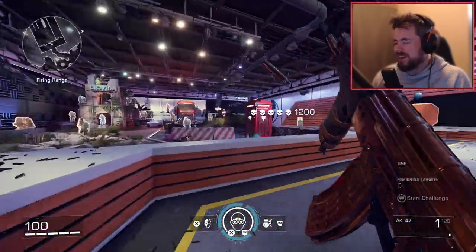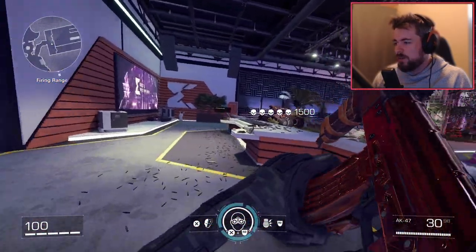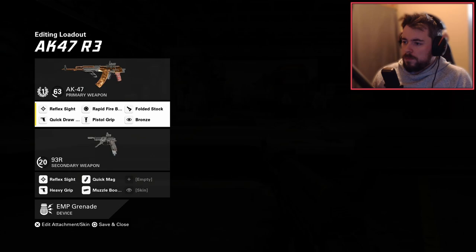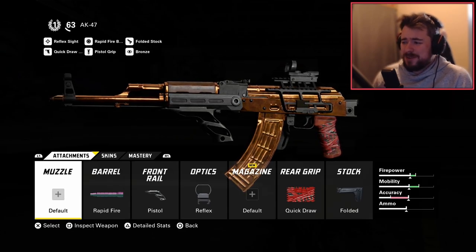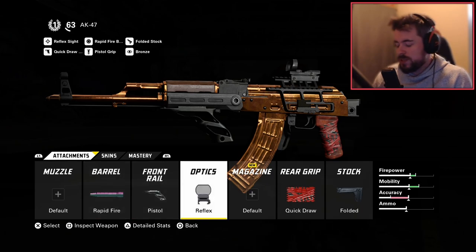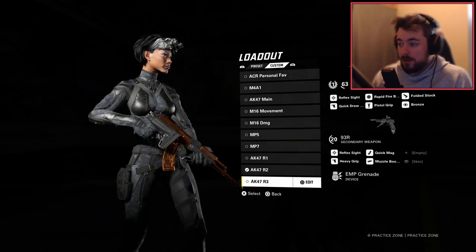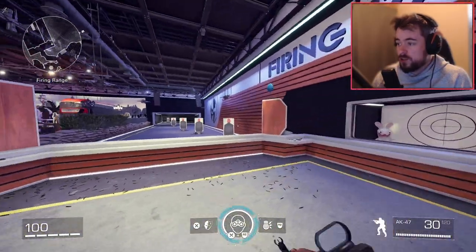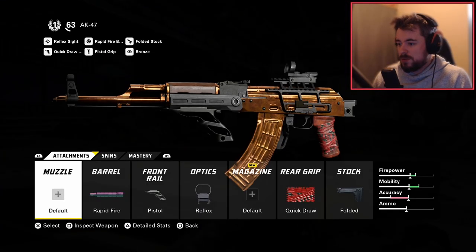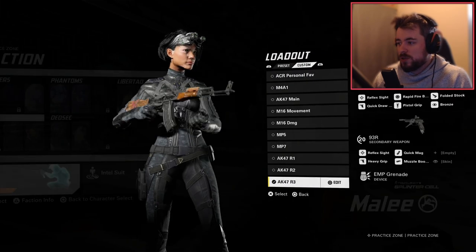I am controlling the recoil quite a bit but compared to my primary class, this gun has a lot more recoil. For random build three — a pretty common one online — we've got rapid fire barrel, pistol front rail, reflex, quick draw rear grip, and folded stock. Don't sleep on no stock at all either — I've seen that work well with this build too, and it's quite good. This is actually pretty similar to my personal build; I just prefer the compensator a bit more for accuracy.